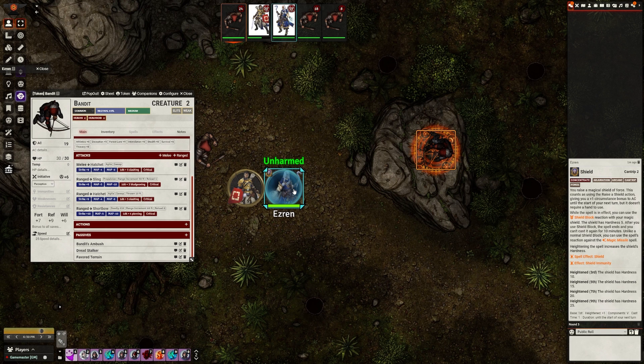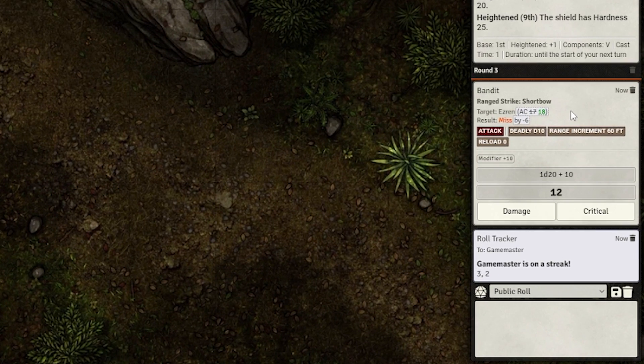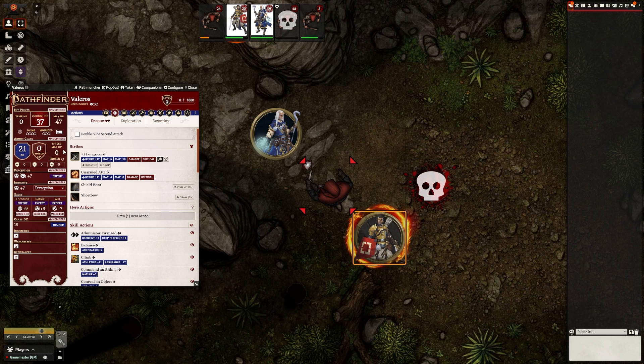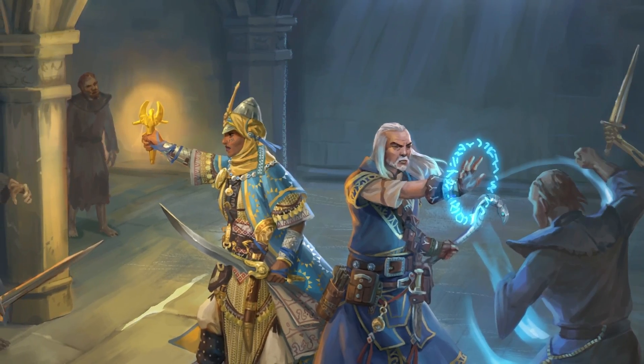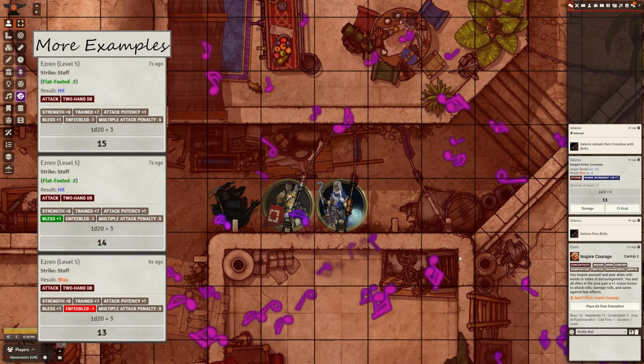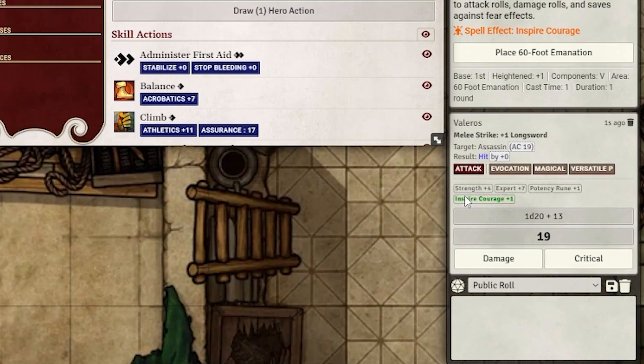In this example, Ezran the Wizard has cast Shield on himself to give him a bonus to his AC. When the bandit tries to attack him with his short bow, you can see that he misses, and in chat, his AC is highlighted in green, indicating he has a modifier to it. If you hover over it, it indicates it's because of Shield. Similarly, it works in the opposite way: if Valeros attacks the bandit after it became flat-footed, the modifier turns red. So overall, a pretty cool mod that highlights a positive or negative outcome on a roll. As a player — especially a support class — it shows you that you're doing something right and having a positive effect on the outcome of the battle.